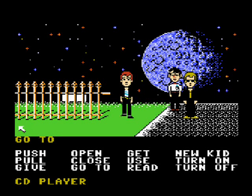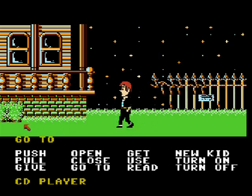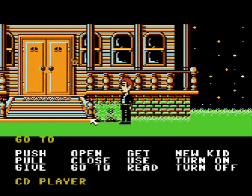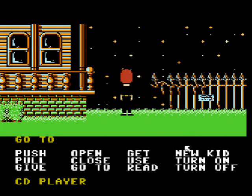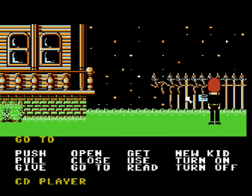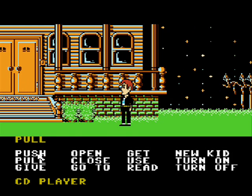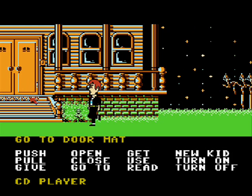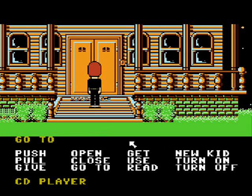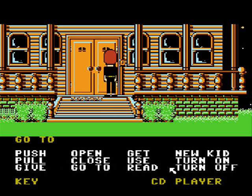This is basically how the game works — you've got a list of different commands and you just navigate your character through here. I'm not going to be doing a 100% run, but I'm going to try to read the address sign: 1135 Cemetery Lane. I'll check out little things like that. And what do we have here? Get key. Now, use key in door.